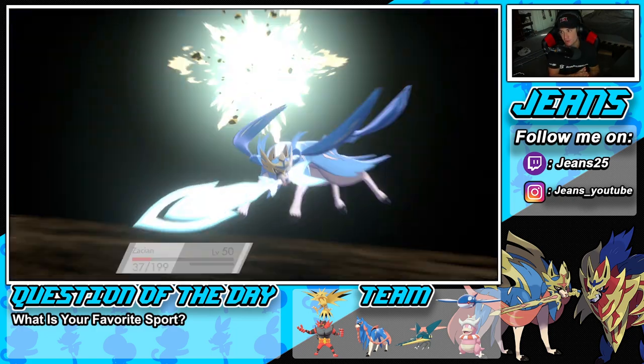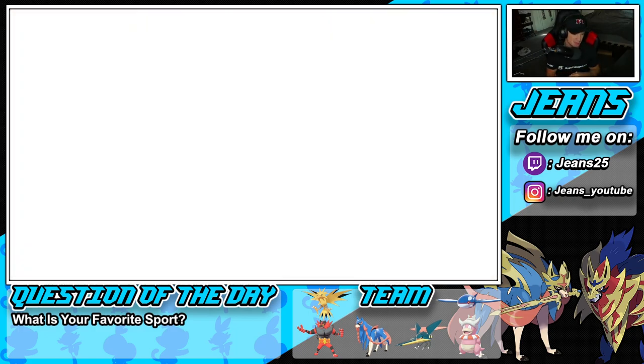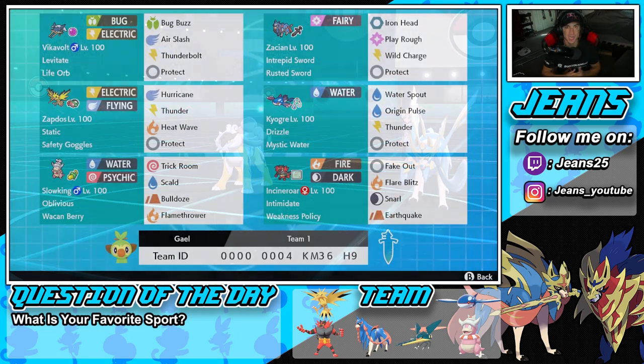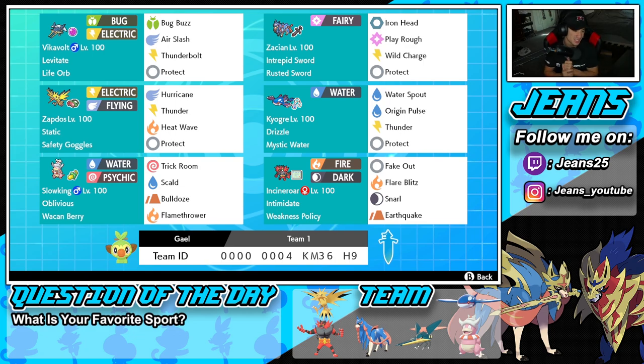Not a bad third and final battle — we almost got swept, not gonna lie. It came down to the wire but this guy was making incredible protects, incredible reads, and incredible swaps. My man Gail, thank you so much for leaving this team in my Twitter DMs — I really appreciate it and love the rental code. Absolutely love Vikavolt, we showcased it in battle one, tried the Slowking and Incineroar combo in battle two, and battle three we ended up losing. Yveltal did some big work against us. That's it for today's video — smash that like button, click the subscribe button, stay positive, I'll catch you on the next one!